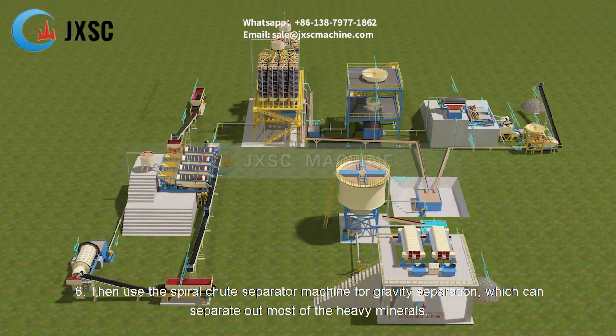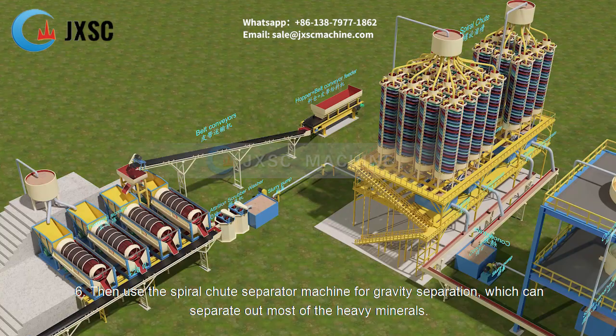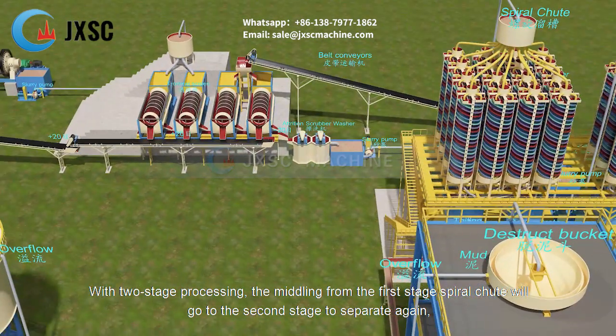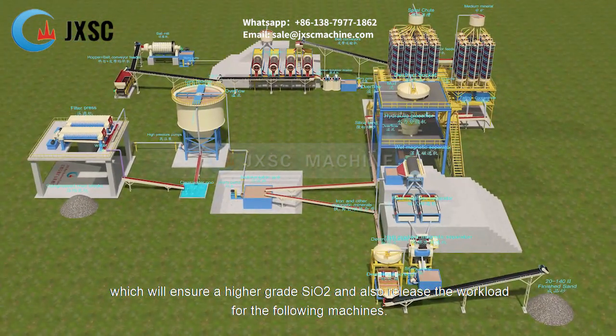Step 6: The spiral chute separator is used for gravity separation, which can separate out most of the heavy minerals. With two-stage processing, the middlings from the first stage spiral chute go to the second stage to be separated again, ensuring a higher grade SiO₂ and reducing the workload for the following machines.